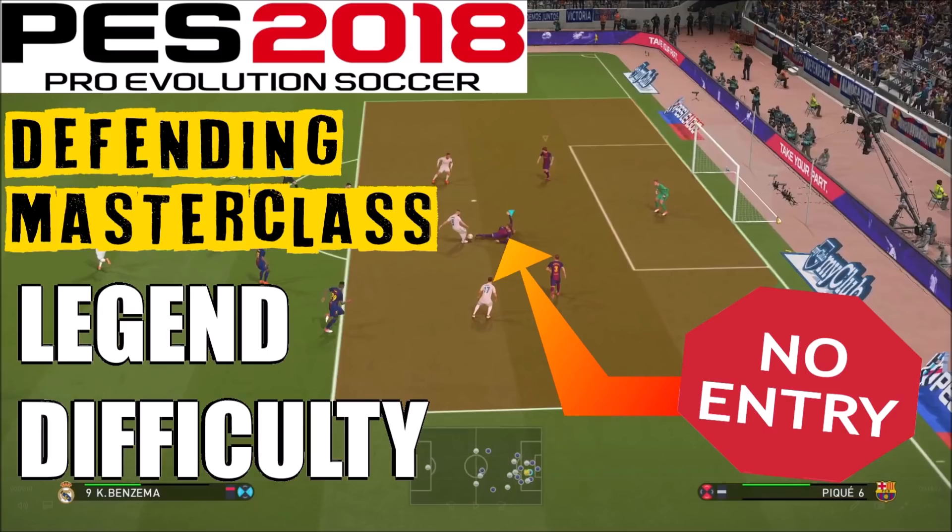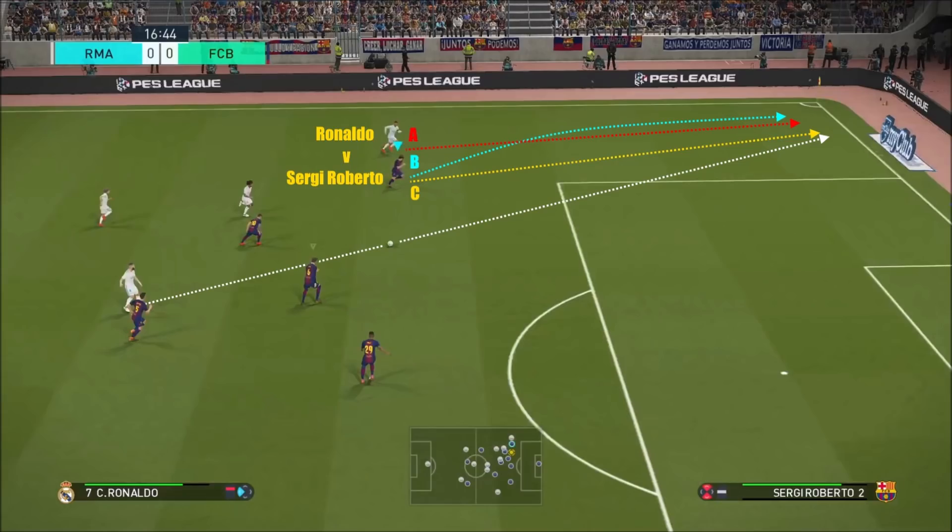Let me ask you this — who's faster, Ronaldo or Sergio Roberto? It's quite clear that Ronaldo is faster. The red line is Cristiano Ronaldo's path. The letter B is Sergio Roberto's path, or it would be if I didn't engage supercancel — hold your right trigger and right bumper at the same time. This gives you full control over your player and will allow me to take the path of C. The idea is to maintain as straight a line as possible. If you deviate even slightly, it will slow you down. Try to keep the line as straight as possible and predict where you're going to meet the ball. It's very hard, especially from the distance of this pass, but I managed to do it perfectly.